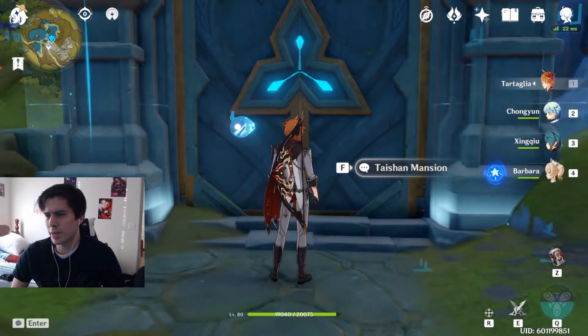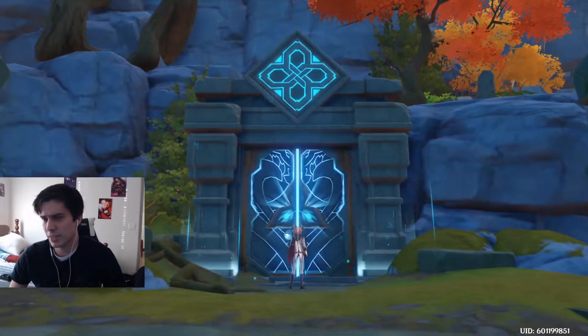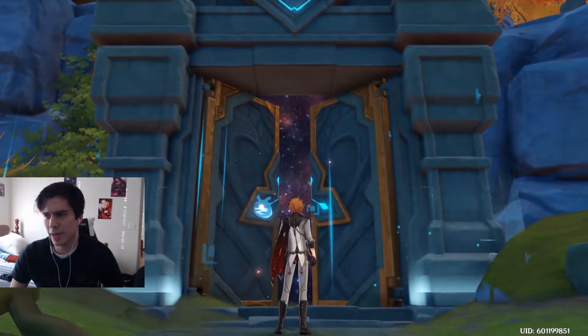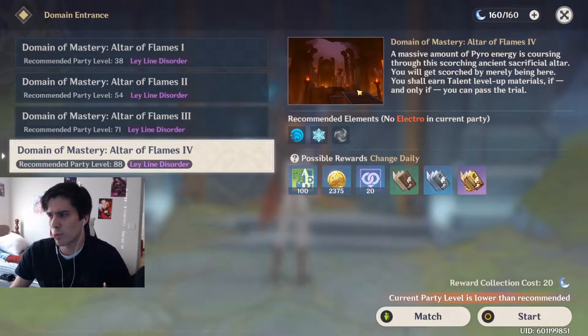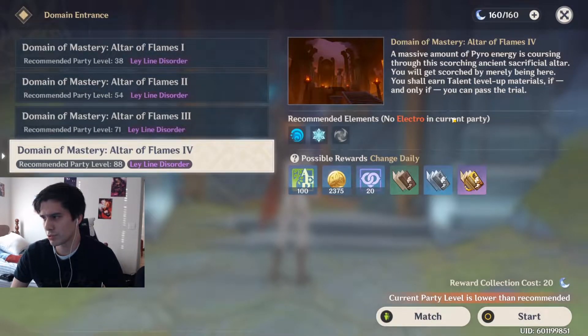Final Crash here. I'm hoping this is pronounced Tayshin Mansion. This is a very Pyro-focused domain. These guys deal a lot of DPS, so around the 70s or 80s they give me a lot of difficulty. But we're a little stronger. We bring some ice and water for a lot of CC shutdown. We're farming this for the talent level-up materials, so this is a good time to be showing this. Let's get started.